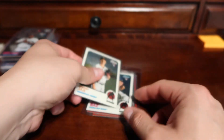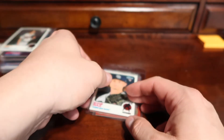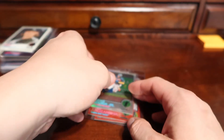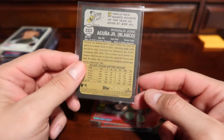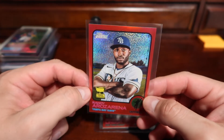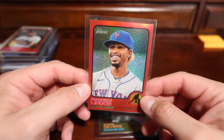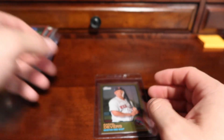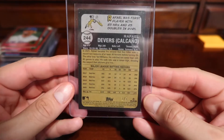Some of the other Chrome cards we got: a base Chrome rookie of Griffin Jax for the Twins, Shane Baz for the Rays, a nice Chrome refractor of Ronald Acuna Jr. numbered to 673, a red refractor of Randy Arozarena, and a red refractor of Lindor — those red ones are numbered to 573. And I think the case hit of the box was pulling this gold Rafael Devers, number 205.